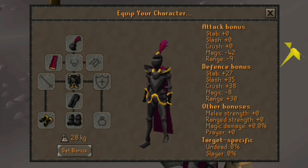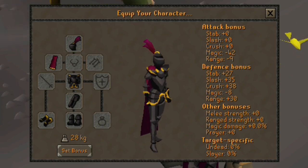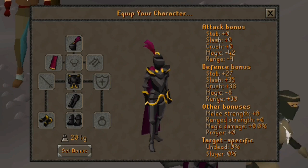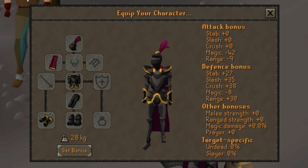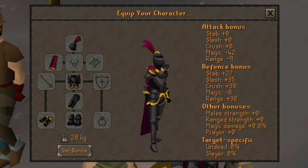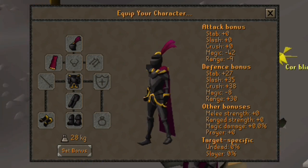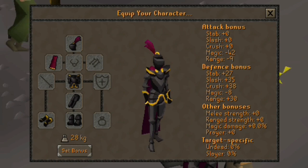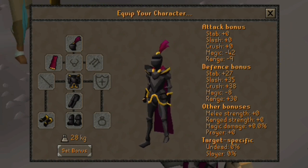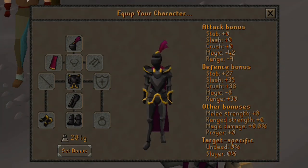The Ornate Armor was released in 2019 as part of the Crack the Clue event. And although it's been out for a number of years, I never see anybody wearing it in game, which means it's kinda rare. Now, if you're looking for armor for battle, you should just get full rune, because this armor has the same stats and defensive bonuses as leather and iron items. However, if you're looking for some good fashionscape to chop trees in, this is the armor for you.